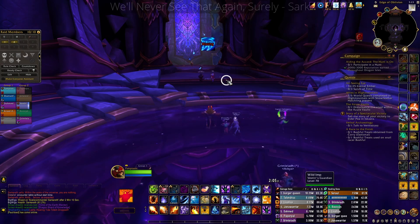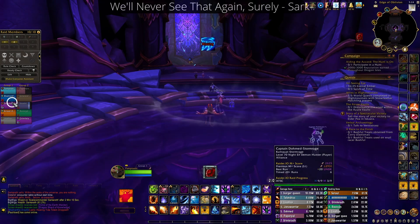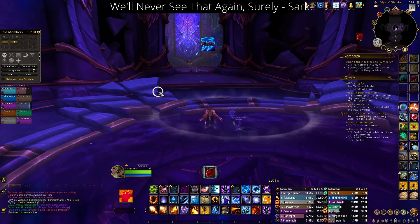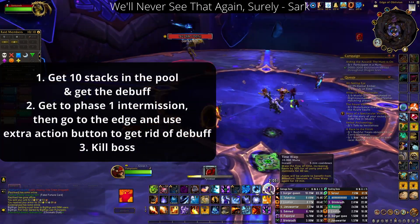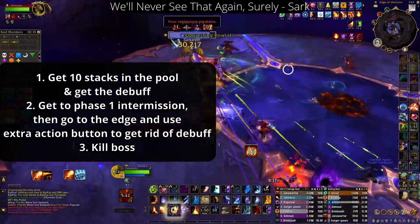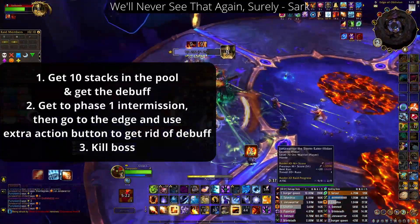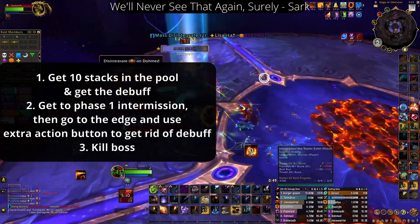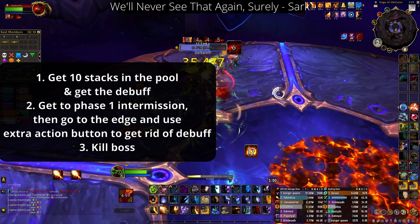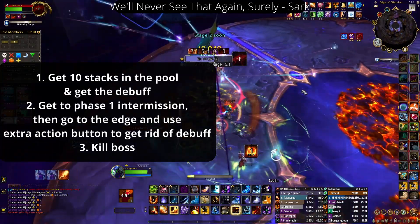Now we're on to Sarkareth — this is the last one. Sarkareth is pretty relaxing; it's just making it through phase one that's hard. You want to sit in the infinity pool before Sarkareth until you get ten stacks of this little debuff. Then it turns into a debuff that lasts during the fight until the phase one intermission. If you don't know Sarkareth, you've got to get hit by one ability before the intermission happens. You do have 30% less health during this time from the debuff, so definitely pop a defensive during the glittering surge when it's happening.